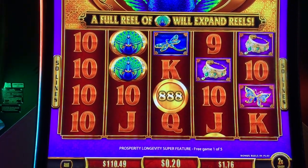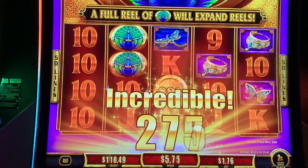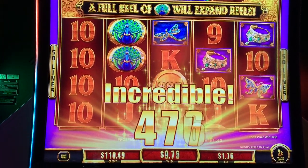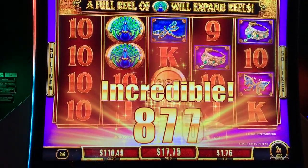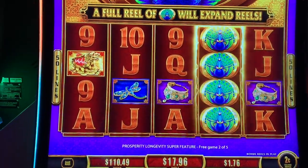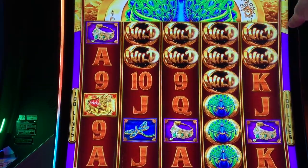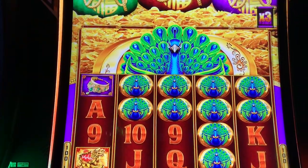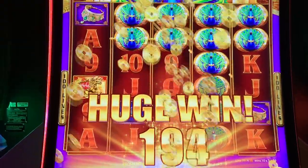Extra game. Oh, that's nice. $17.76. Come on, pull the screen to something. They're way up there. Look at those Peacocks get revealed — we get a multiplier times three. That's nice. That is a nice win. Thank you, Peacock.